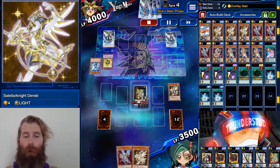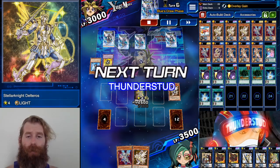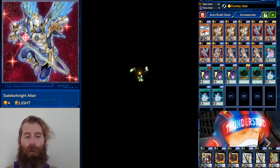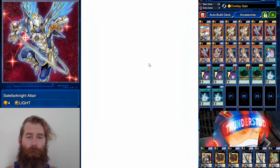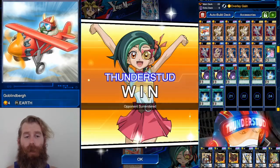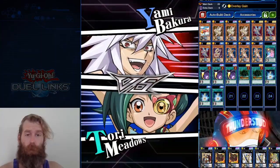That's three monsters for a Stellar Knight XYZ summon — Delteros. Delteros destroys Koga even after he chains his effect since it's not a permanent effect. We use Overlay Gain again for the extra 400, hit him for 1000, back to 2500. He has no follow-up so we normal summon Altair, special summon Vega, then Zubaba General equips Deneb bringing him to 3500. We still have Delteros with a destruction ready for backrow, but the opponent scoops.